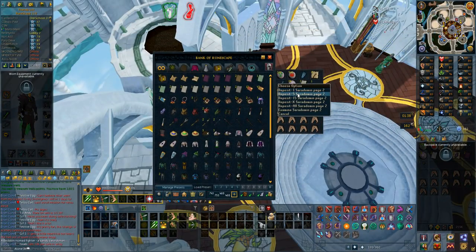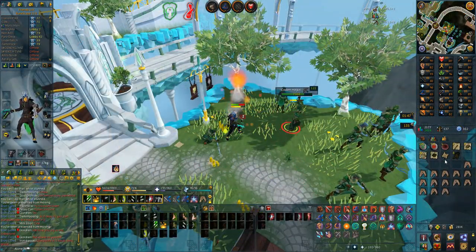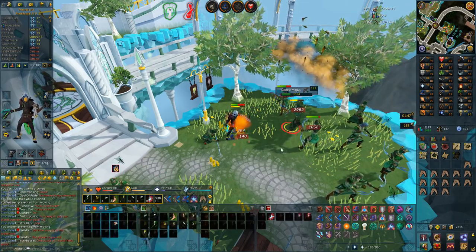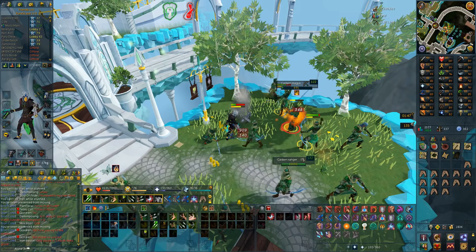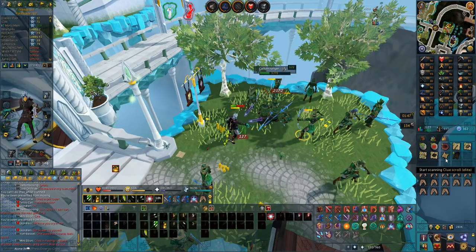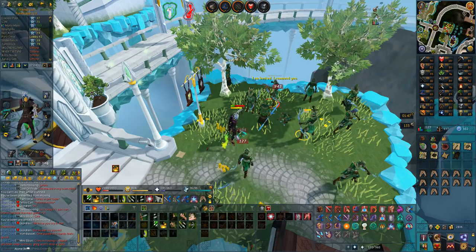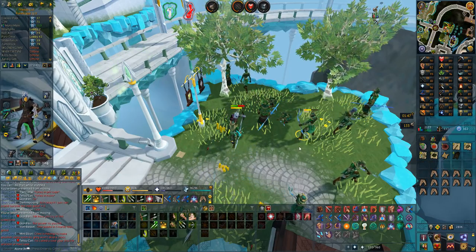I did actually have both of them - I now have four Saradomin page two and three ancient page three. I'm missing the fourth ancient page and Saradomin page three. I completely forgot that you get clue scrolls in a sealed version now, so you don't have to do them to get new ones. I got a new elite but I'm just going to put it in the bank - I'll do all sealed clue scrolls in another dedicated video.